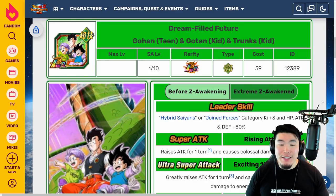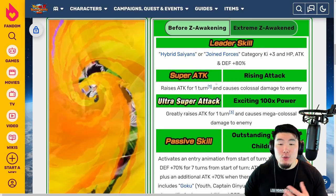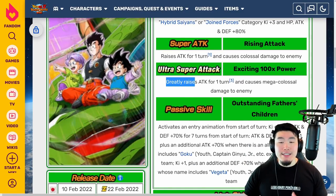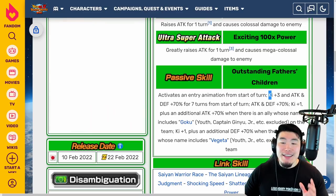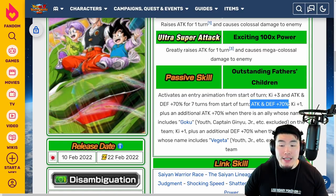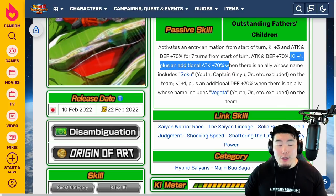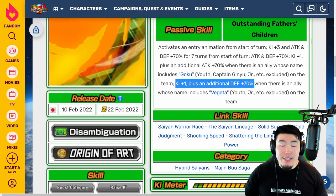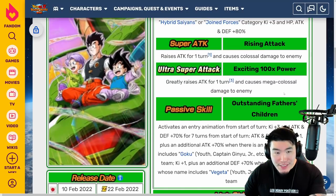Before the Extreme Z Awakening, their leader skill is Hybrid Saiyans or Joined Forces category Key+3, HP Attack and Defense plus 80%. Their 12-key super attack raises attack for 1 turn and causes colossal damage, and the 18-key super greatly raises attack for 1 turn and causes mega colossal damage. Their passive activates an entry animation from start of turn, Key+3, attack and defense plus 70% for 7 turns, plus an additional attack plus 70% when there's an ally whose name includes Goku, youth, Captain Ginyu, Jr., etc. excluded on the team, and an additional defense plus 70% when there's an ally whose name includes Vegeta, youth, Jr., etc. excluded on the team.